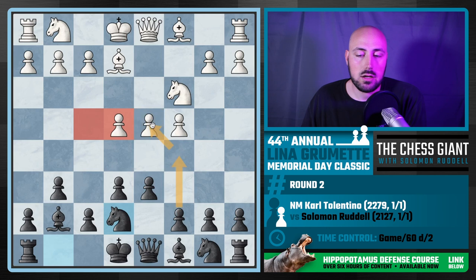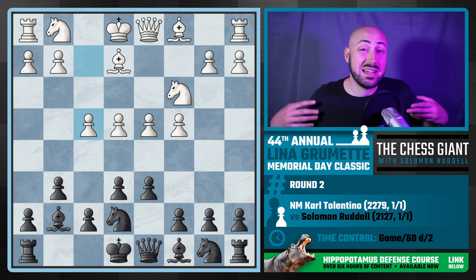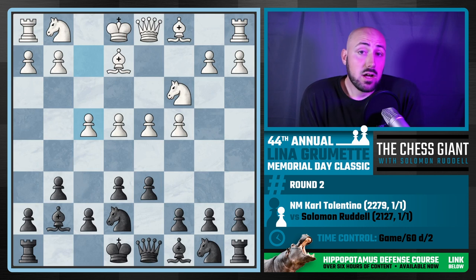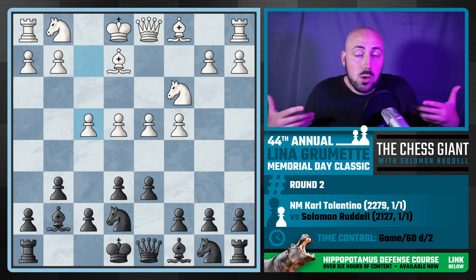On the flip side, if you see an f4-e4-d4 pawn chain, a move like c5 can be a good idea, trying to break up that center attacking the d4 pawn. Well, guess what — in the game he plays f4. I was pretty comfortable here as black. With all my preparation making a course, I talk about what to do against the four-pawn center. Before that I would have felt very uncomfortable, but I felt pretty good here.